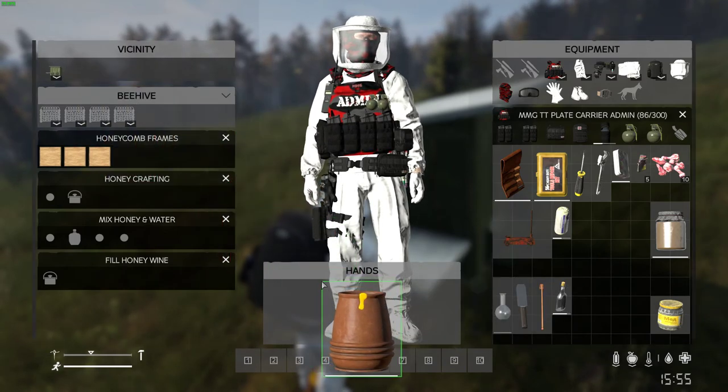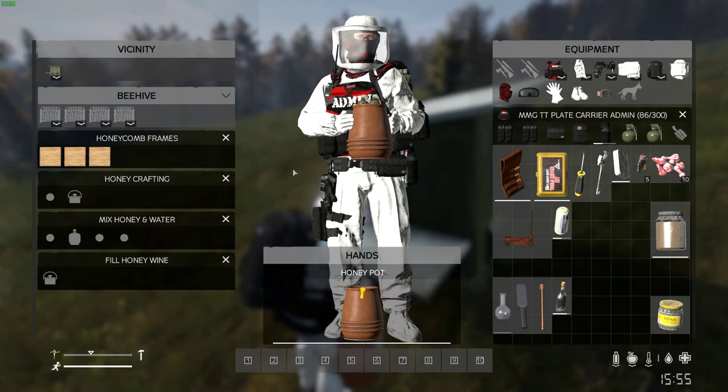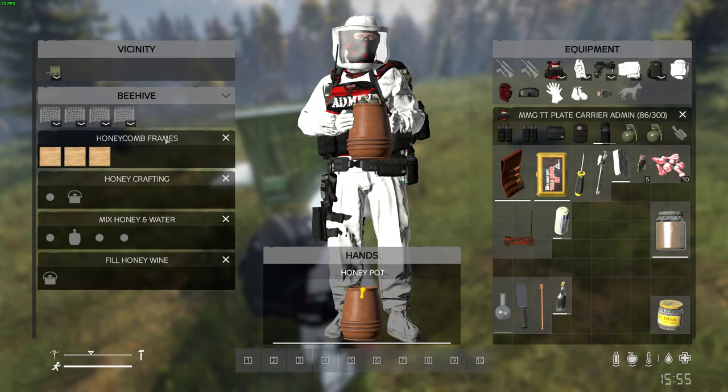Now we have a full pot of honey. We're at $10,000. Since we don't want to go to the trader and sell this pot directly — because then we won't have a pot to make our next batch — that's the key.